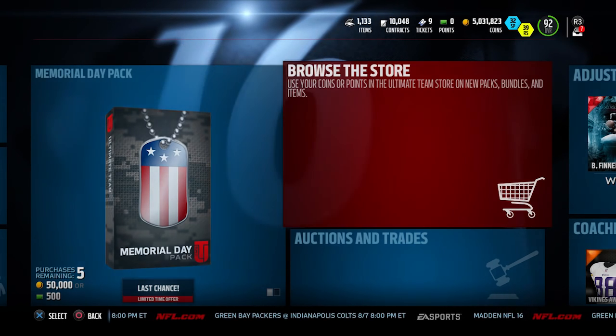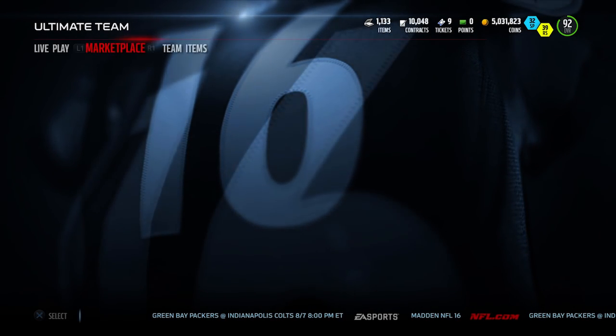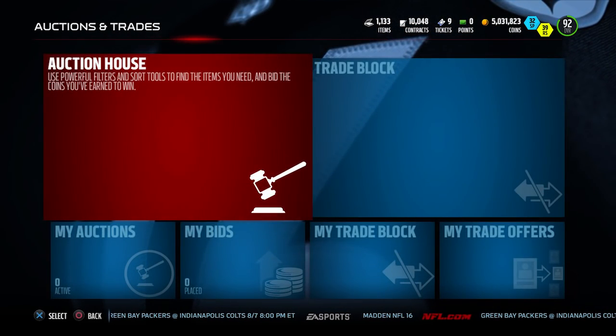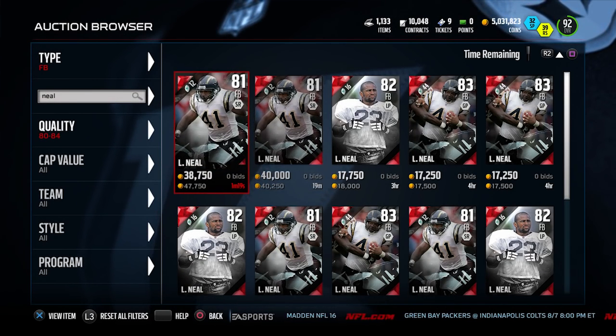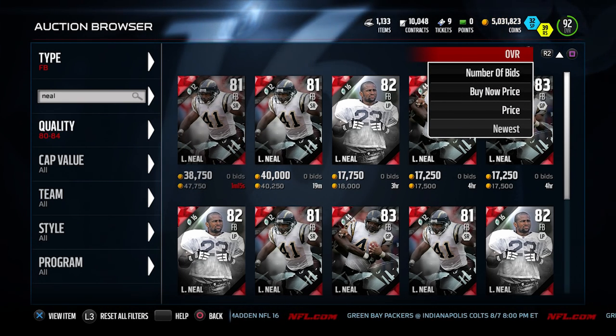Basically, guys, the card we're going to be taking a look at today is a brand new card that was recently added to the game. We're going to go over to the auction house. It's something that I think a lot of people don't really consider — and that's that you can take fullbacks and put them at running back.